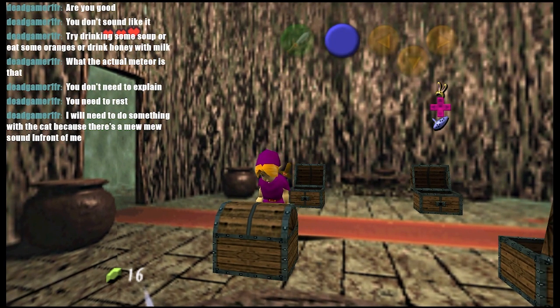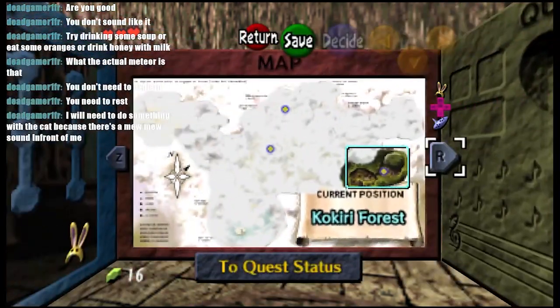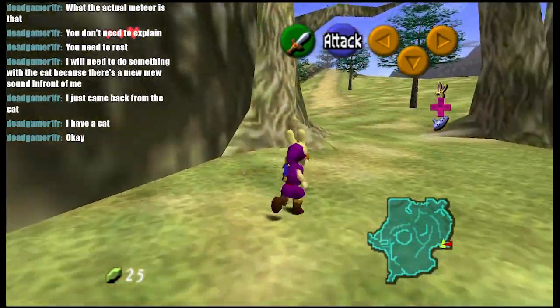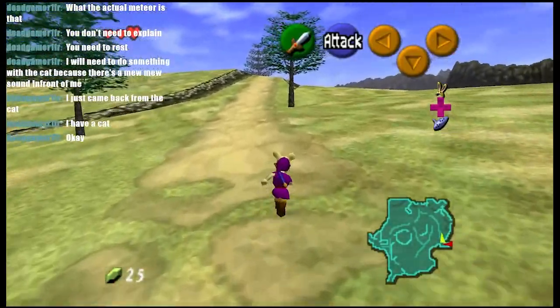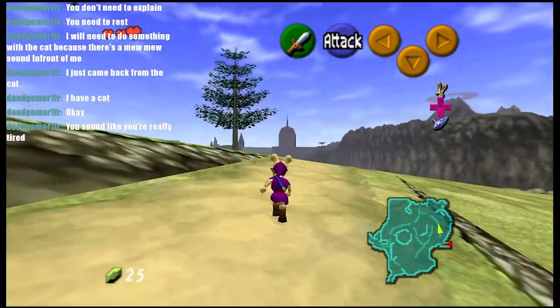Red rupee is also not half bad in Majora's Mask, though. I don't remember which game that's for, but I'm going to check if it gave it to me. Okay, that's the other game. So in that little segment of time I cut out, I went to get that sword chest where the normal sword usually is, and in it there was a bomb bag for Ocarina of Time.